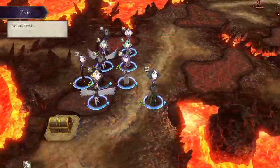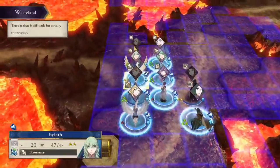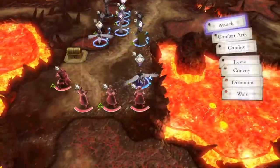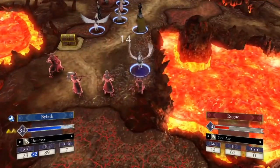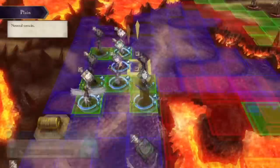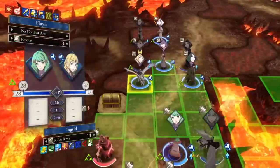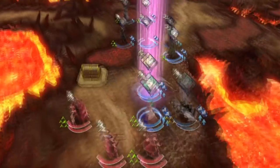We're also going to rally her and then use our massive mobility options on her. We have a dancer, we have a rescue use, and we have four uses of Warp — because Manuela got Warp and Linhart has promoted to Bishop, which means he got double white magic uses, so he can warp twice. So we're going to use all of these on Ingrid to make sure she goes as far as possible.